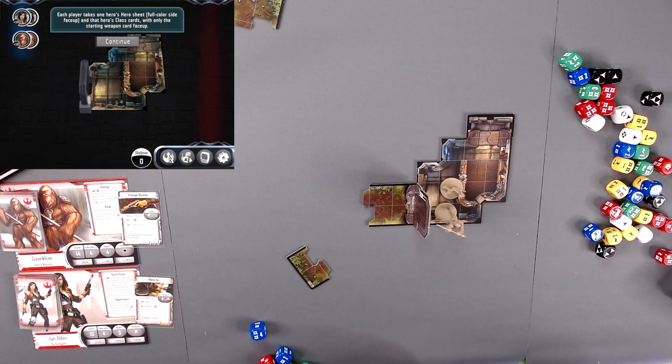Each player takes one hero sheet, full color side face up, and the hero's class cards, where only the starting weapon is face up.